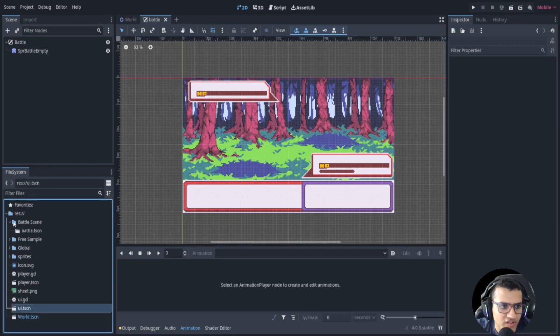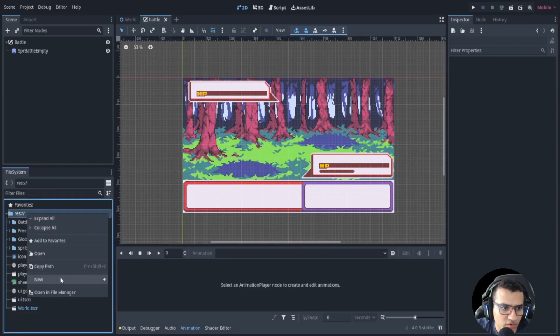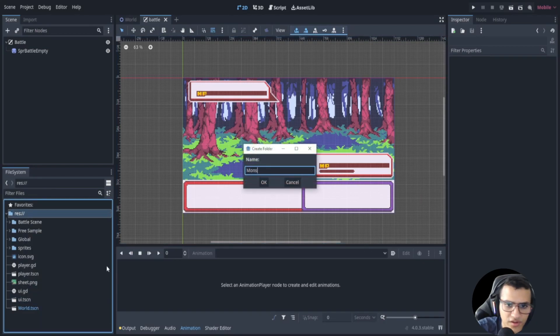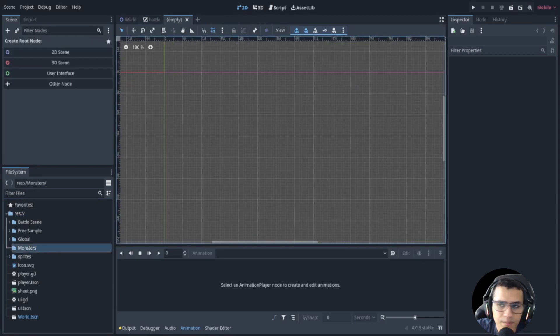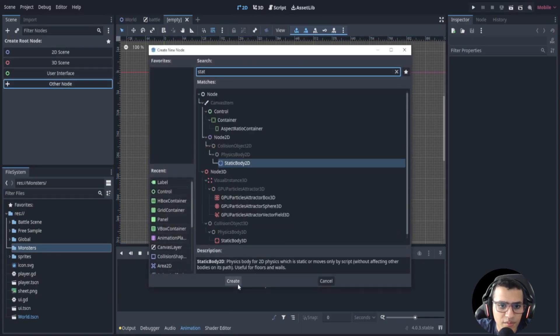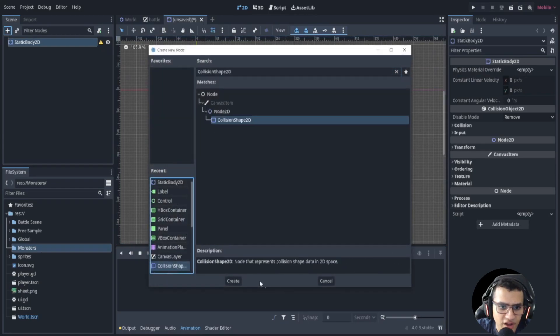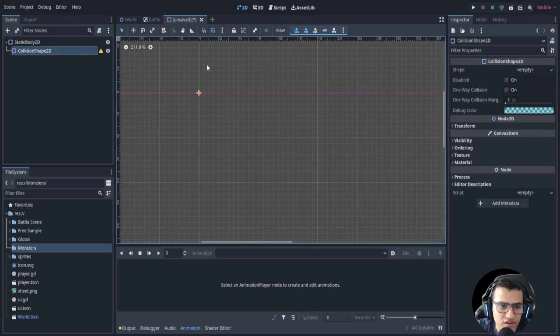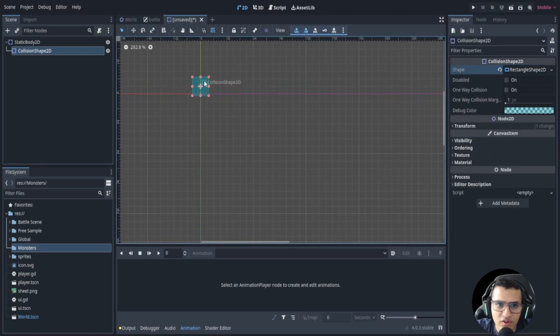The first thing we need to do is set up some Dokimons. Let's create a new folder called 'monsters'. We'll go into our monsters folder, create a new scene, and add a StaticBody2D because our Dokimon is not going to be moving. We'll add a collision shape so we don't get errors, add a rectangle, and move it up a little bit.